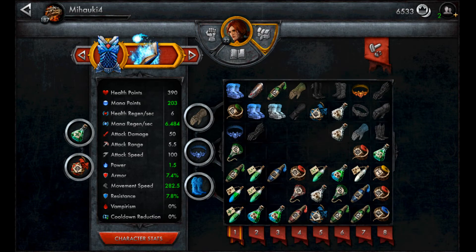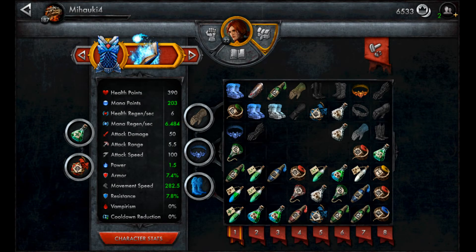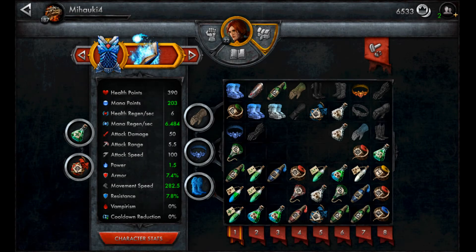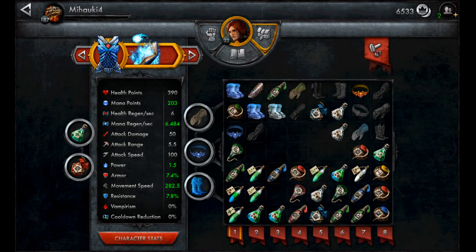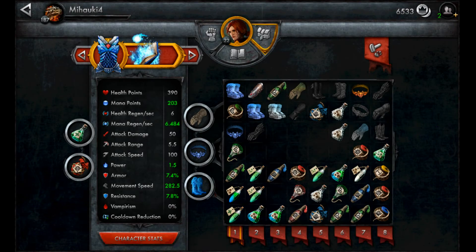Right now I run her with gear that gives 0.8% resistance, mana regeneration and armor — especially the mana regeneration. I think you at least need one epic gear with 3.75% mana regeneration per level. I also use boots to increase movement speed. Let's go into a game and show you some gameplay on how to play her.